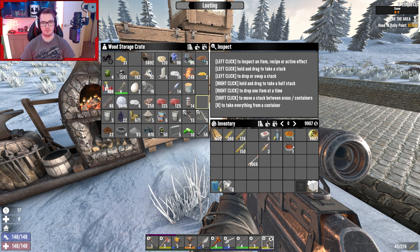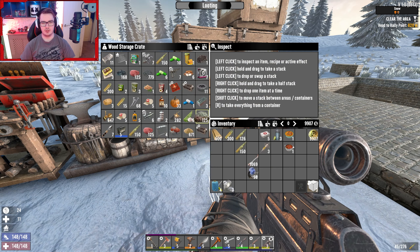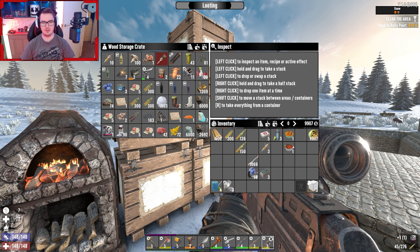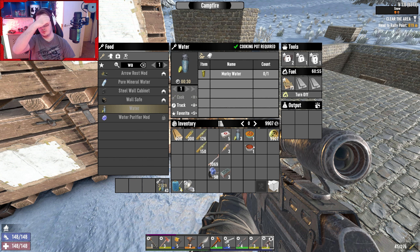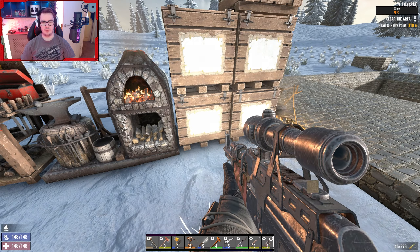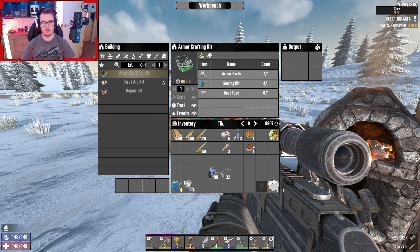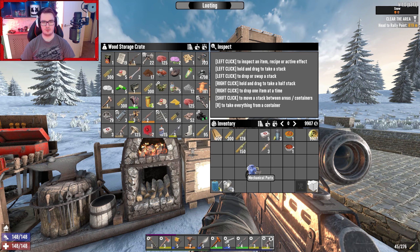We do need to make lock picks - we need mechanical parts, that's forged iron. We need tape - I don't think we got any tape, I think I used it all. Yeah I think I used it all - whoops. Well there's the water so we can literally just make water and bake it - that's the only way we can make glue. We'll do that later. Let's get the forged iron out - lock picks take less time to craft, luckily.